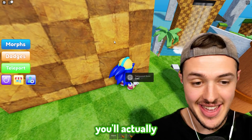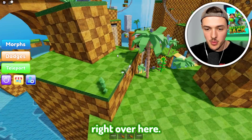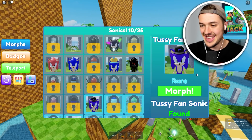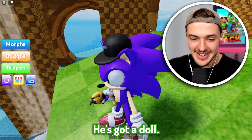Right around the corner, you'll actually get Transparent Sonic - is he wearing any clothes? We got Transparent Sonic right over here, but if you climb up to the top of this little tiny hill, you will be able to get the Tussie Fan Sonic. This Sonic looks so weird - he's got a doll.